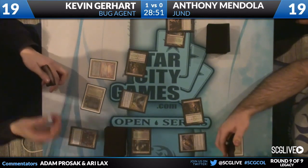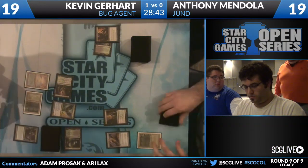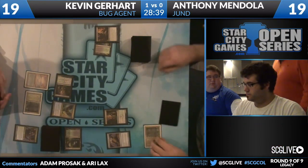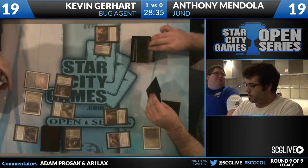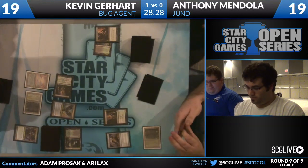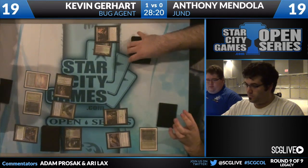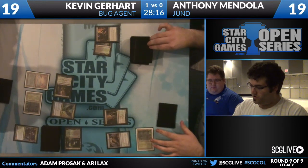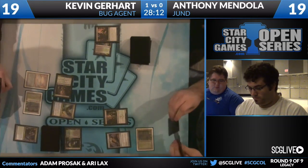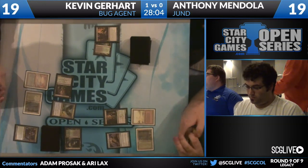Looks like he drew another Shardless Agent. I like just leaving the Deathrite Shaman active - he's gonna have a mana hole of one, but make sure Anthony cannot use his Shaman. Here's an upkeep top. He can use it before then. There are lands but they look like regular dual lands - far too white-bordered to be Fetchlands. Could be one of those people who erases the borders. Badlands comes into play. Hopefully Lightning Bolt - no Lightning Bolt. Nothing. Just a go.